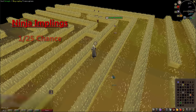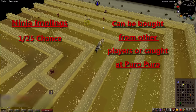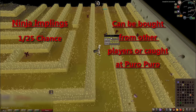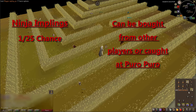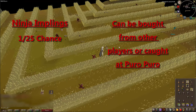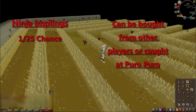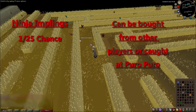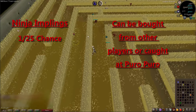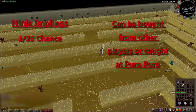Finally for hard clues we have ninja implings — same as gourmet and eclectic, it's a 1 in 25 chance. I didn't include magpie implings because they're a 1 in 50 chance and cost around 40k each, so not worth it unless prices change. Ninja implings are hard to find at Puro Puro — I was there an hour and found one, so you're better off buying them from the grand exchange. Also note: lucky implings don't appear on the OSBuddy minimap and aren't named like other implings, so you have to look for them manually.